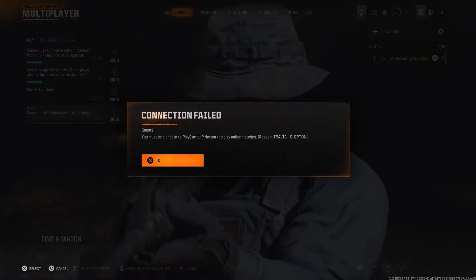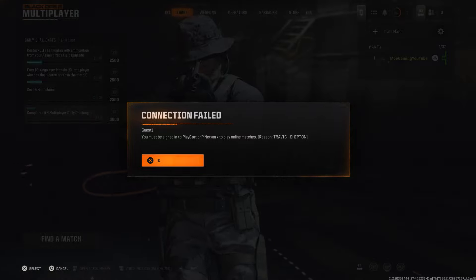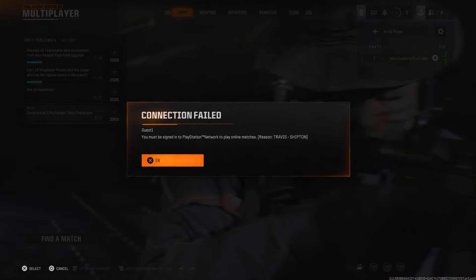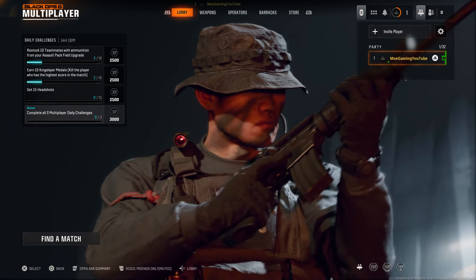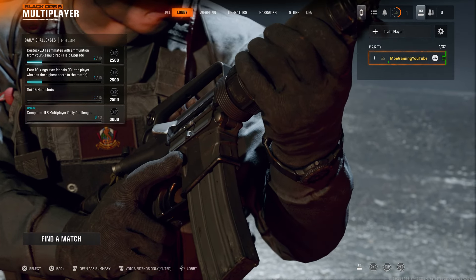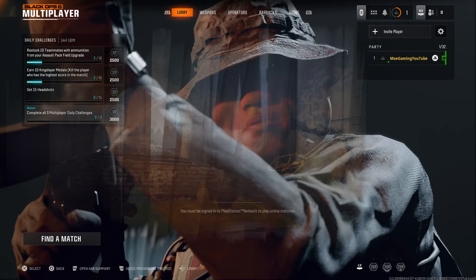So this is basically an error code that pops up when you're trying to play split screen and you're not able to. The main reason why this is happening — and you'll even see it saying guest one — is because you signed in as a guest rather than a signed-in account. So when you're trying to play split screen and you sign into your second controller, you need to not sign in as a guest. You basically either make a free account, whether it's Xbox, PlayStation, whatever, and then sign in via that, or you can't play.